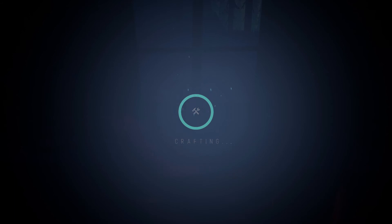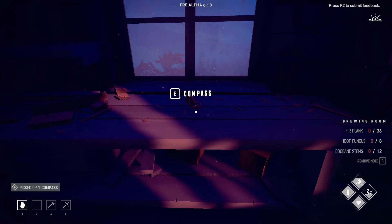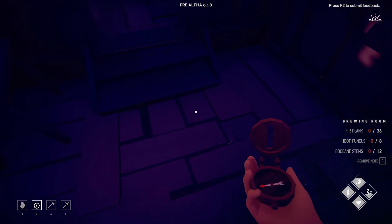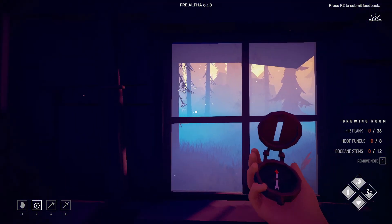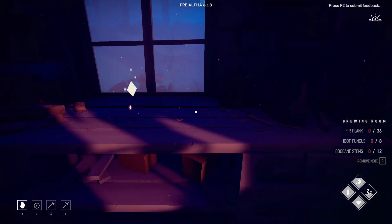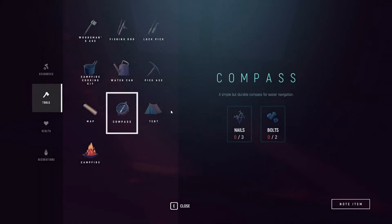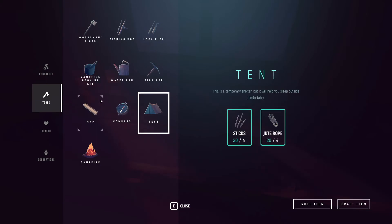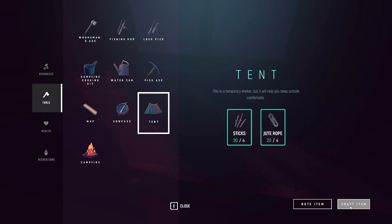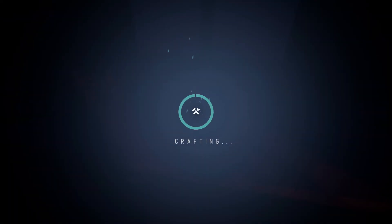We got ourselves a compass! Let's take a look — it's pointing north, that's right. I thought there'd be some kind of navigation area on it, but I guess not. Anyway, let's make ourselves a tent as well — we're gonna have to put this in our slots. We need a bigger backpack, this is a lot of stuff.